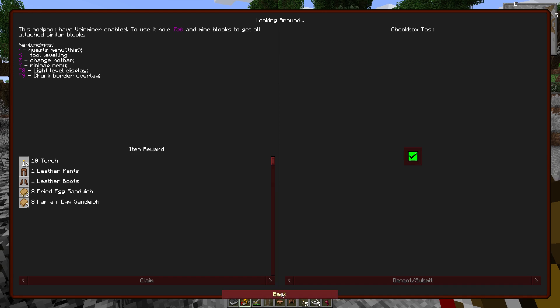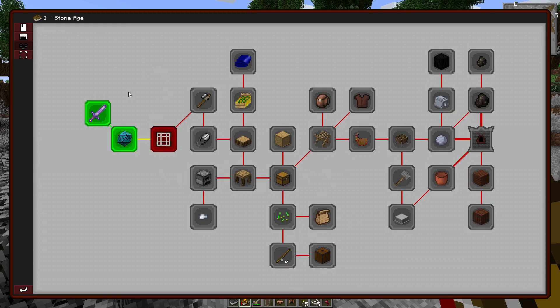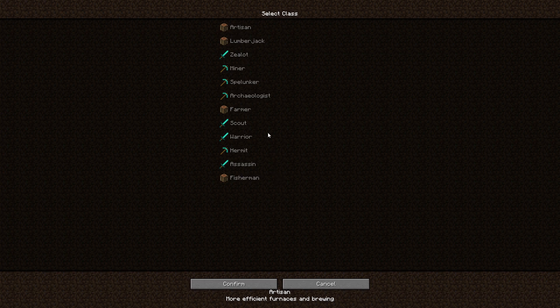Claim all that stuff. Plant fibers — I think I should get those doing what I was just doing. And what's this other book I've got here? We can pick stuff. Artisan — more efficient furnaces. Lumberjack. Hardy Woodfellow. In-your-face combat — we're going to go with that. Zealot. Miner. Spelunker. I think assassin is an archer. I'm just going to go with zealot. I don't even know what this does.